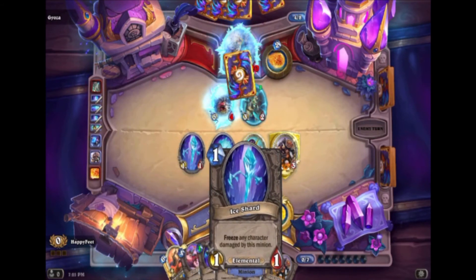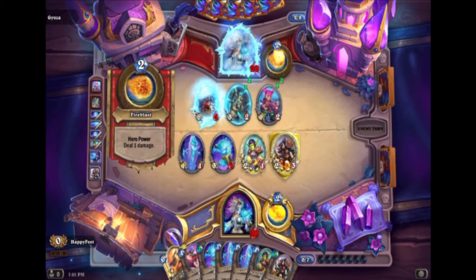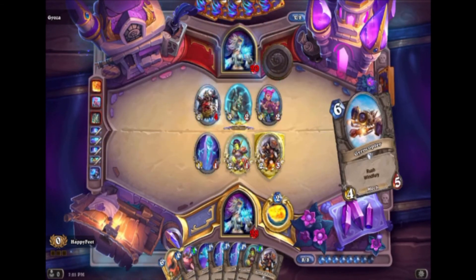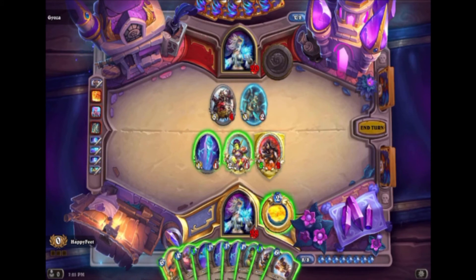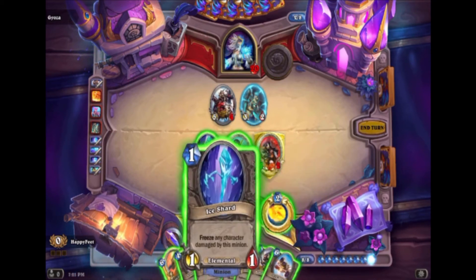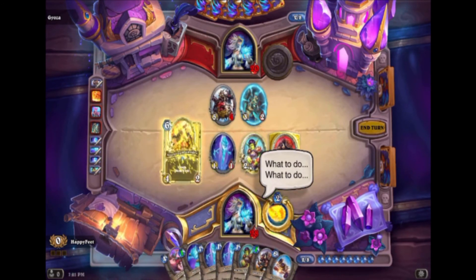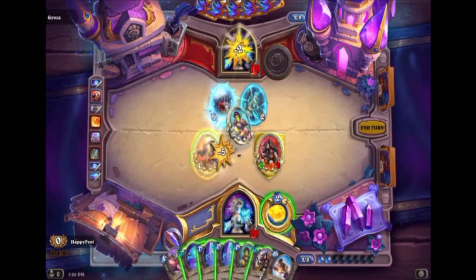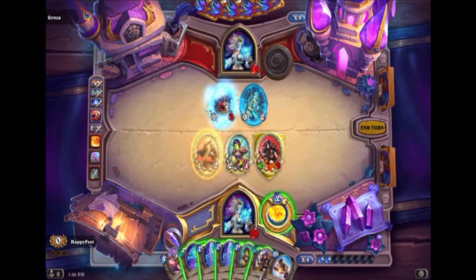This is gonna be really good on our turn. We have a lot of good options here. He didn't Flame Strike or anything, which means he doesn't have it or he's being very judicious with it. I think we might just go face with this — it makes a lot of sense. This is how you win Arena: biggest minion, all face. I don't think he's gonna be able to respond. We can just keep playing Ice Shards.